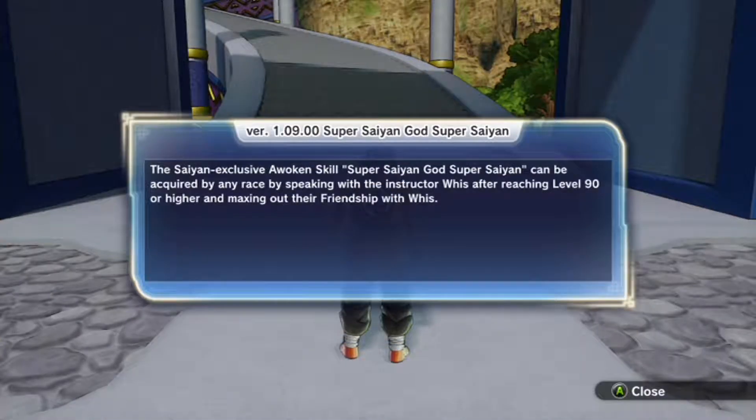God's Super Saiyan skill is to be acquired by any race by training with the instructor Whis and reaching level 90! I knew it! I knew it was going to be level 90! I'm two levels away! Oh no! Oh no! Why didn't I... Oh, if I had a feeling I would have done it, but I didn't!